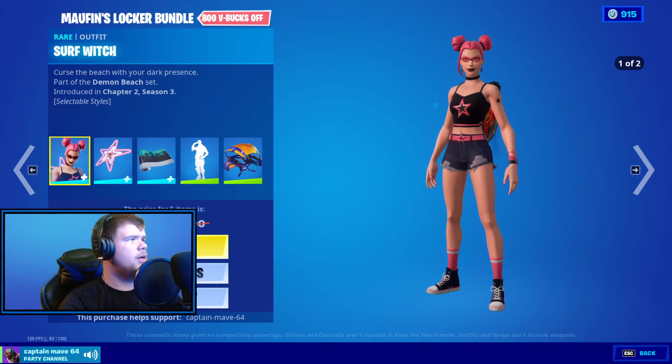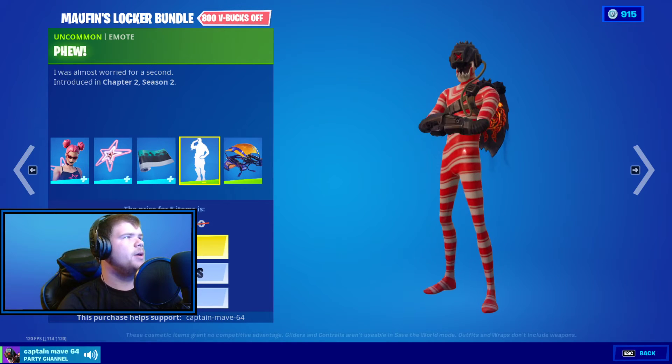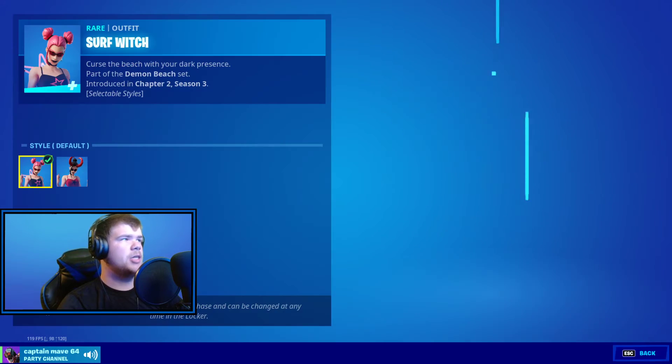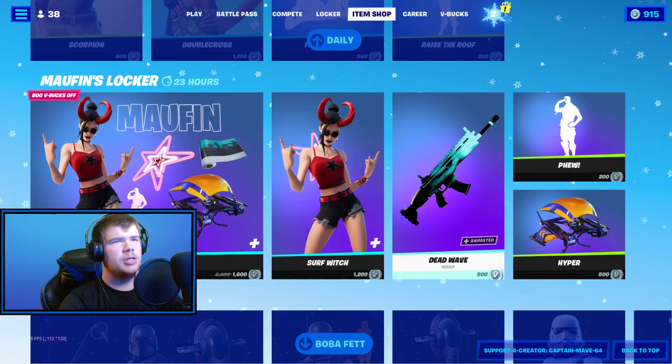Muffin's Locker Bundle — I don't know who this is. Surf Witch, Batling Star Power, with the Dead Wave Wrap. We had the Pew. And the Hyper Glider — very nice glider, actually. Default and Surf Demon. And for the Edisocer skin, picking it all up separately as well.